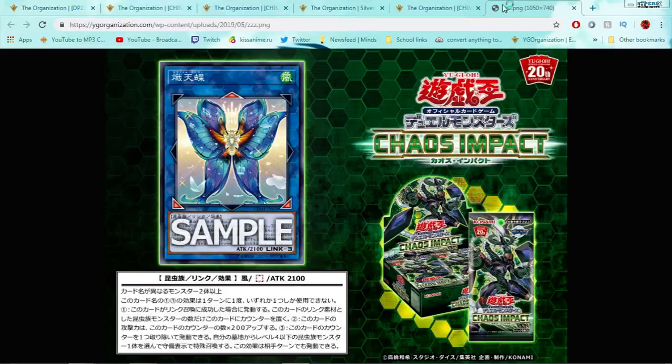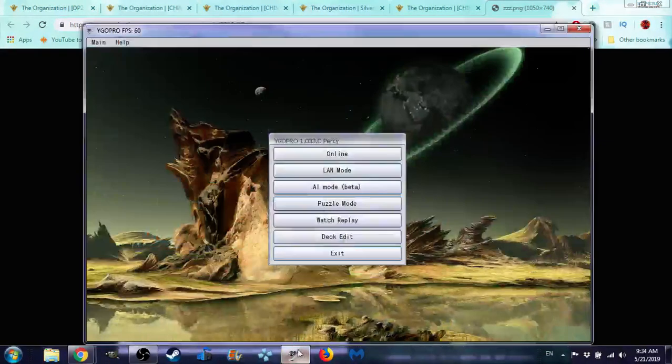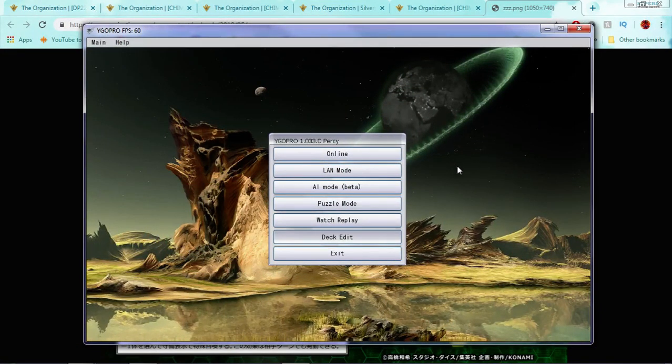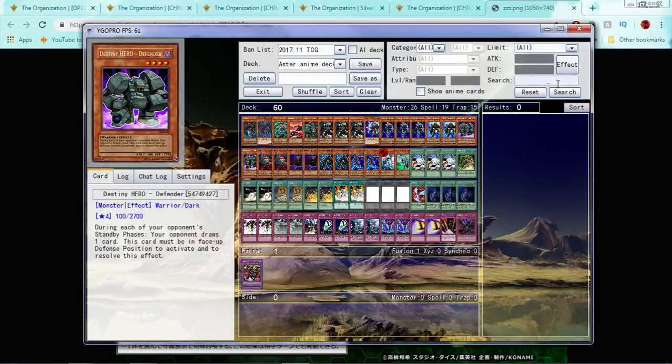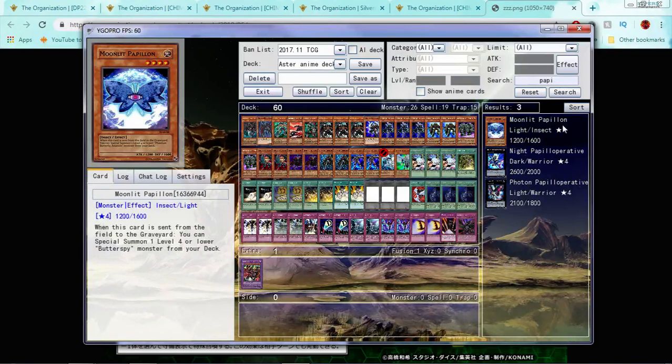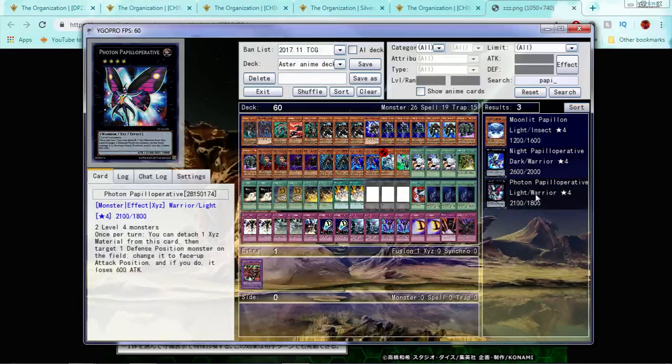Now we got Seraphim Papillon, and this has me excited. If you don't know, Papillons are part of two archetypes — the Papillons and the Butterspy — made to work together. Papillons themselves only have like two or three cards, while Butterspy makes up the core of the deck, and Papillons facilitate what Butterspy does. Moonlit Papillon: when this card is sent from the field to the graveyard, you can summon a Level 4 or lower Butterspy from your deck. There's also Night Papilloperative — just a beater — and Full-time Papilloperative, which anyone who played during Wind-Up format remembers with a passion.